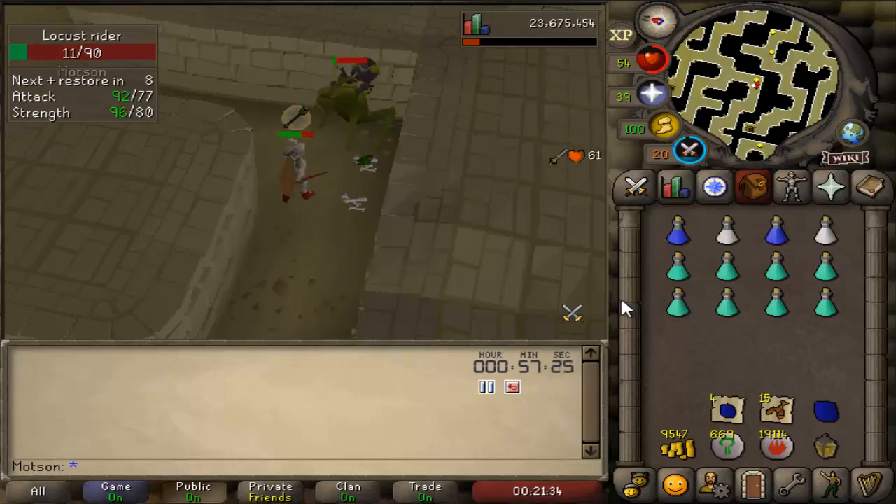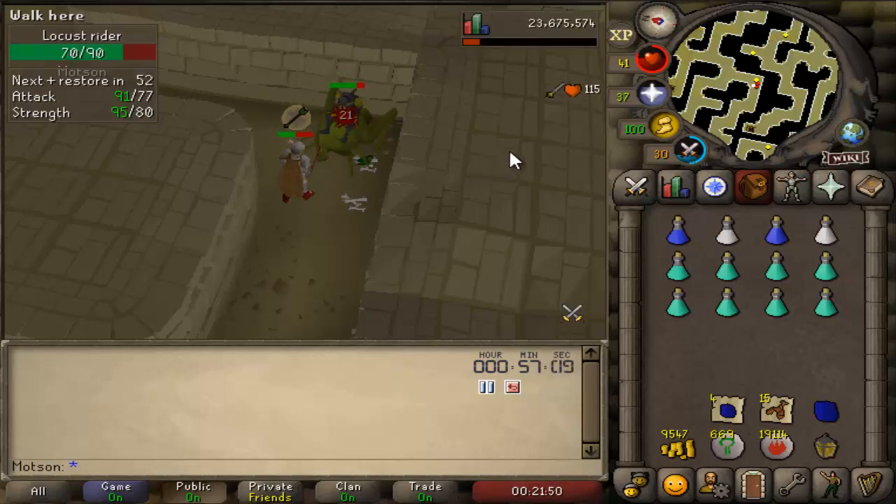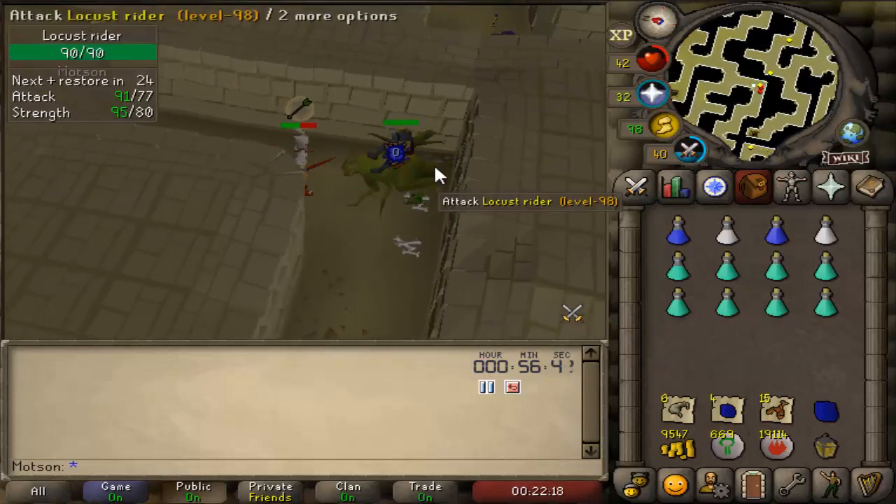Welcome to the second episode of how to maintain a bond in Old School RuneScape. In this series I'm going to be showcasing loads of different methods for getting money, and the idea is that if you did these methods for just one hour a day you would have enough, or sometimes more than enough, to buy a bond at the end of the 14 days worth of membership.